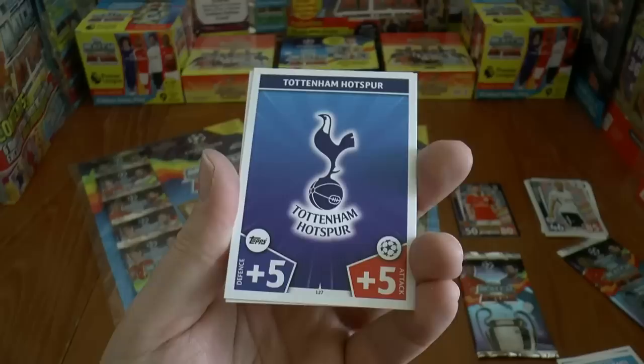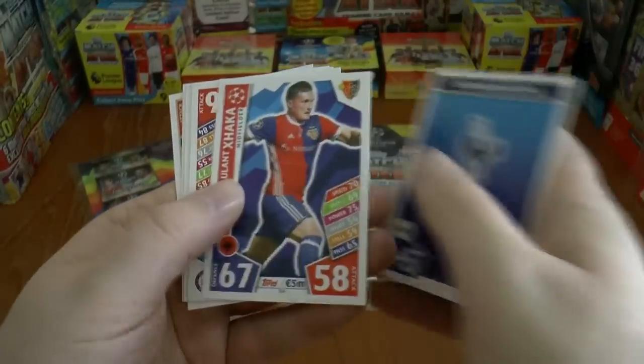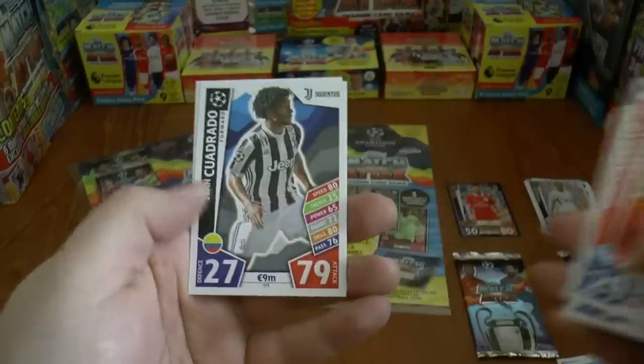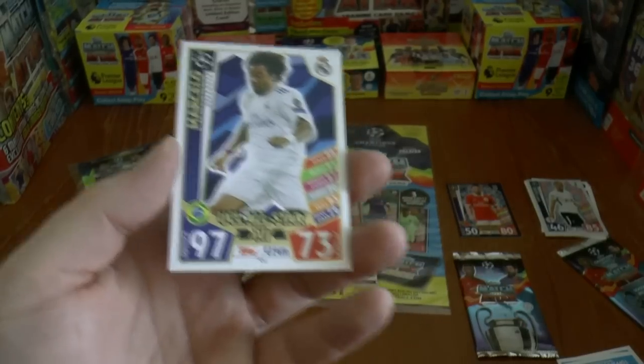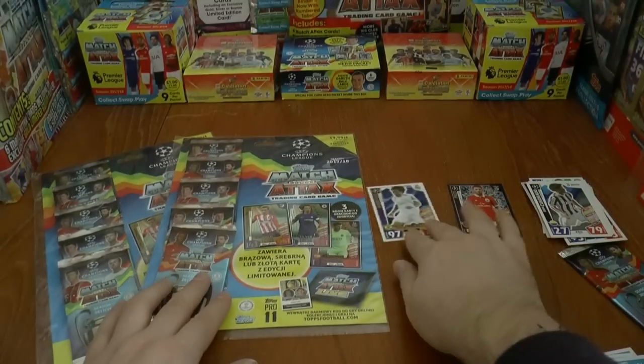Next pack out — talking of Spurs, there's the Spurs logo. Then we've got Xhaka, Eden Hazard, Carillo, Quadrado, and finally our All-Star 11 card of Marcelo. That's a nice little card there to add in.